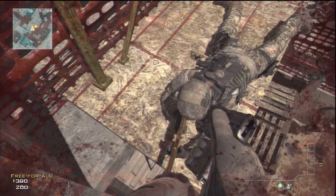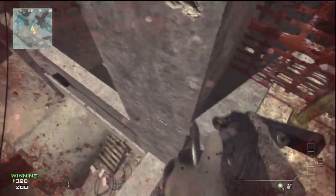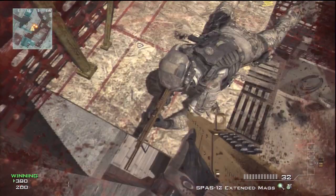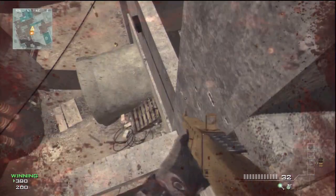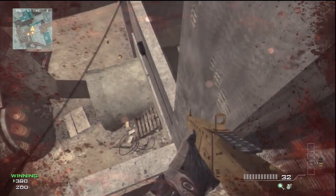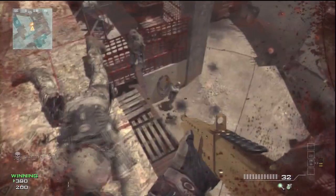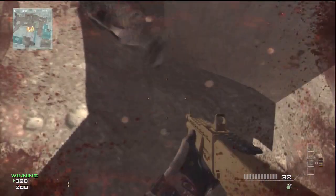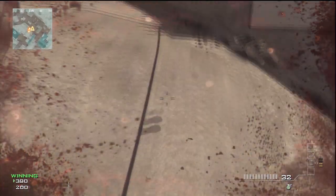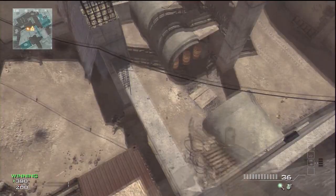This bit is from the other point of view when you're on the barrier. All you have to do is get your mate to knife jump you up. I did fail quite a few times in this part, but it does take a couple of tries so if you do fail, don't worry — just carry on trying and you will eventually get it.